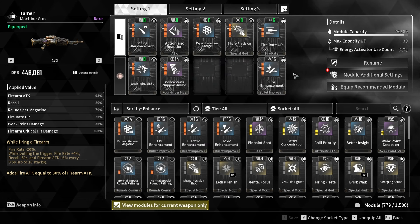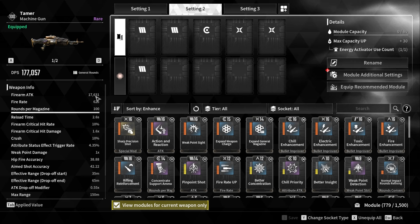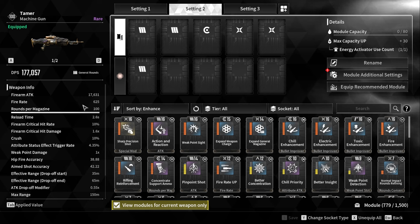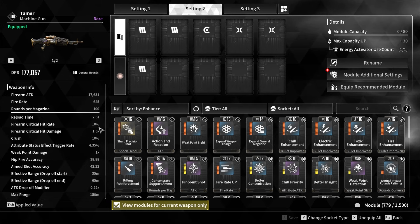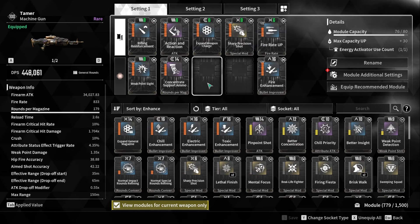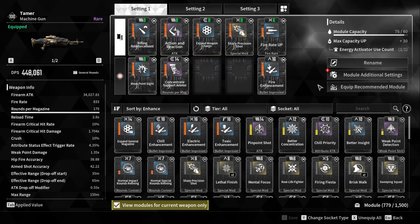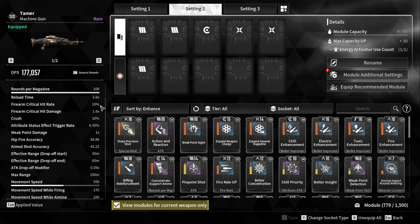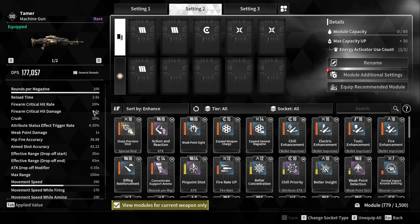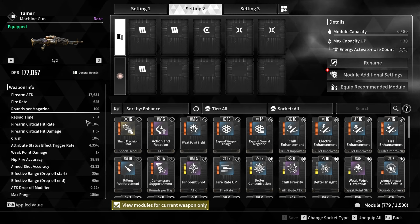This is currently my build on the Tamer. Looking at the base stats, it has high firearm attack, high fire rate, and high rounds per magazine — that's where we'll get most of our DPS from. While it has some crit and crit chance, you could build it up for crit. Maybe use the last two slots for crit and swap out weak point sight for an elemental attack mod. But it doesn't have the most crit, so if you hard stack crit, you're not going to get the most out of the weapon. You definitely want to hard stack firearm attack, fire rate, and rounds per magazine, in my opinion.